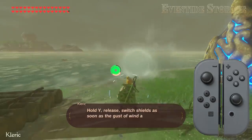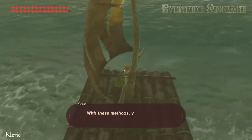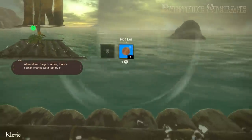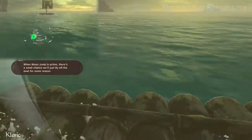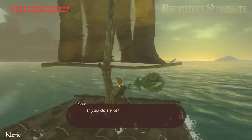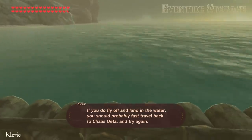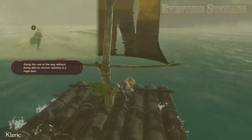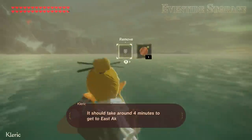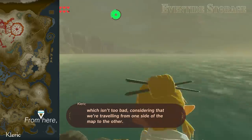Hold Y, release, switch shields as soon as the gust of wind appears, and repeat. With these methods, you can get to the Akala region relatively quickly. When Moon Jump is active, there's a small chance you'll just fly off the boat — you can hide in front of the mast to try to prevent that. If you do fly off and land in the water, you should probably fast travel back to Chas Keda and try again. It should take around four minutes to get to East Akala Stable, which isn't too bad considering you're traveling from one side of the map to the other.